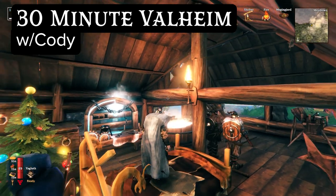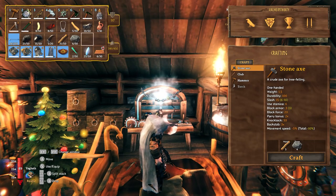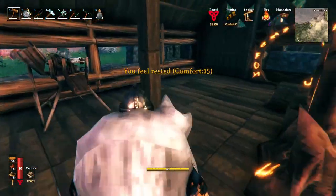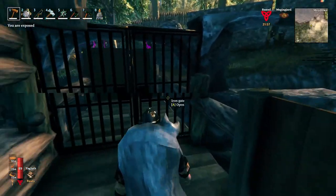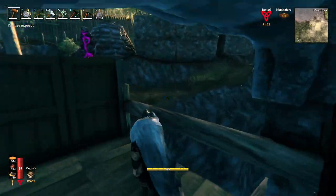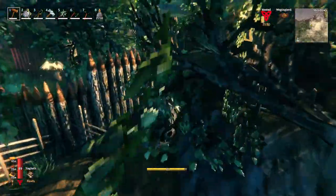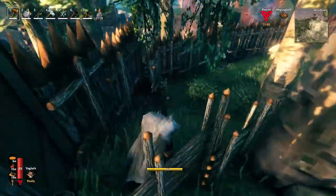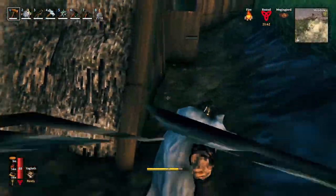Welcome back to 30 Minute Valheim with Cody. I've just backed up because I don't want to lose that egg. I'm going to replay the day and make sure that the egg is not too close to the wall — make sure the egg is not in harm of hatching into the fire. Just see if I can actually get a chicken.